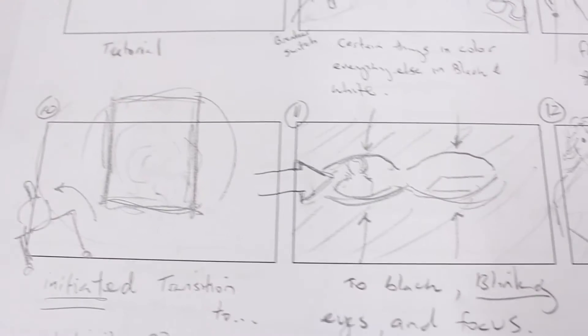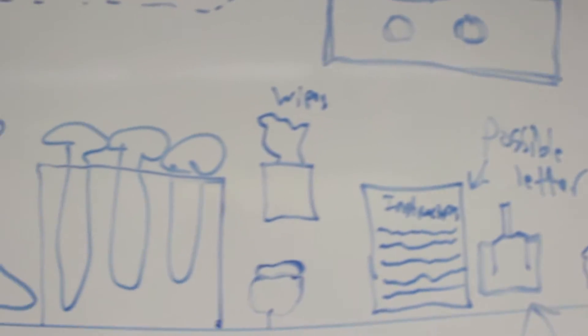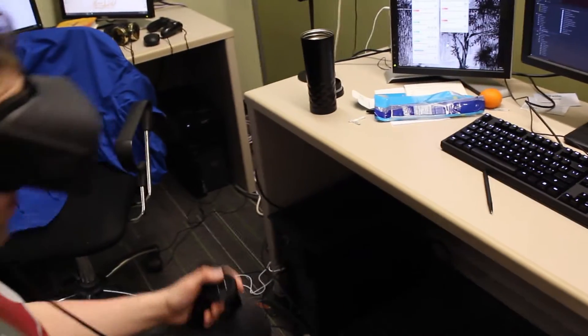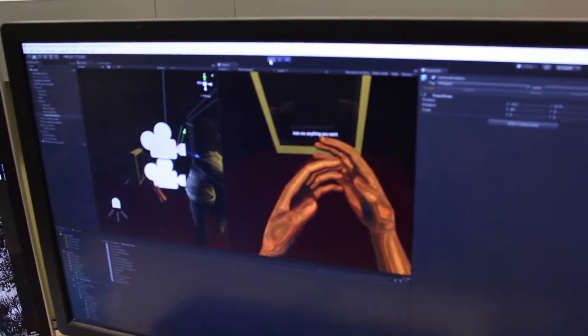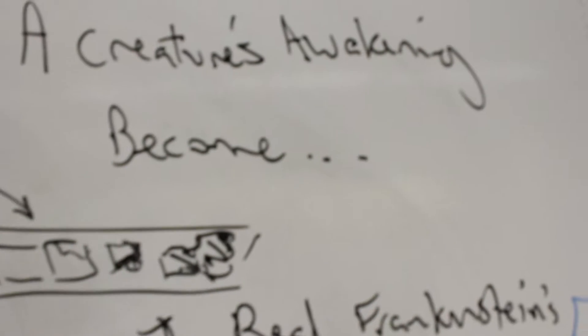This week was exciting for the Frankenstein project — we finished the story for the experience, so now we know all the beats that are going to go into the VR experience. It's just a matter of ironing out the minute details and then play testing. We also outlined our journal entries, which seem really cool, as well as the overall idea of what the installation is going to look like.